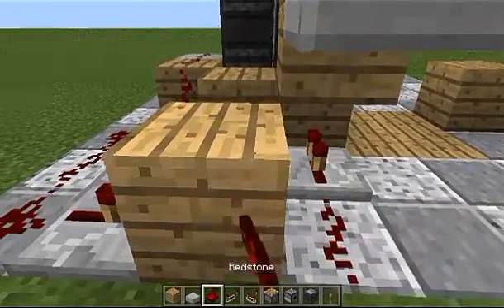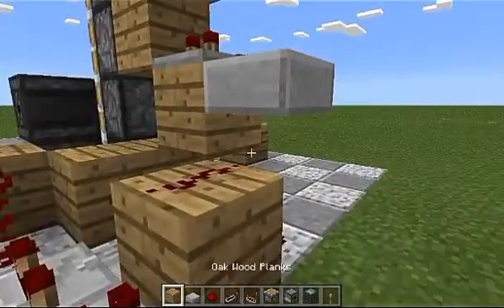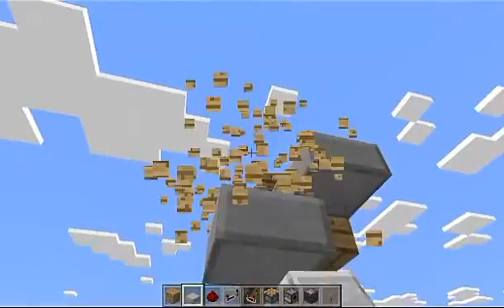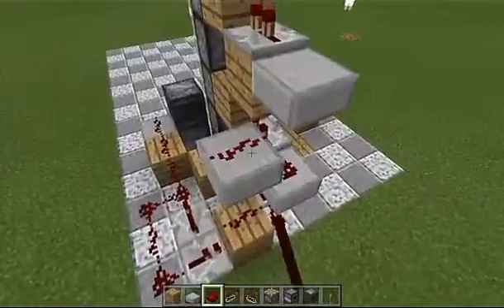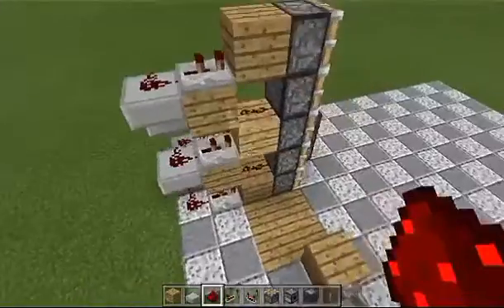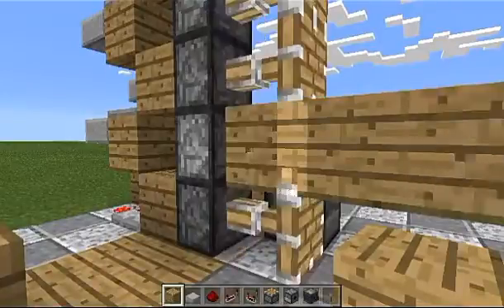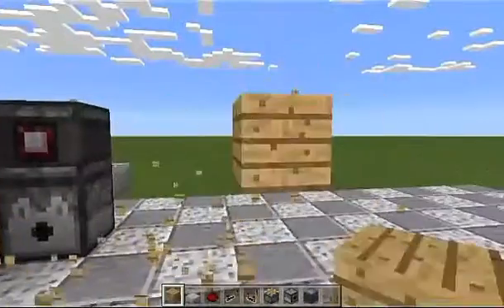Place redstone on top of this block. Take a block and temporarily put it here, then put a slab right there. On top of that slab, place a piece of redstone dust. Now that this circuit is done, let's test it. If we start placing blocks right here, you'll notice it extends and retracts and doesn't come back out — which is exactly what we want.